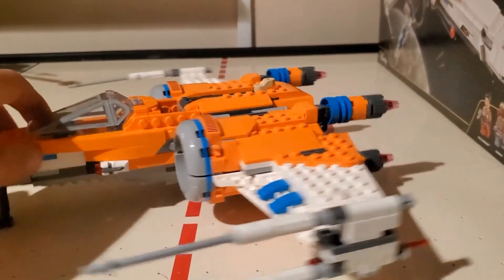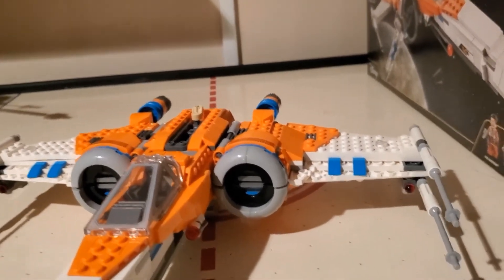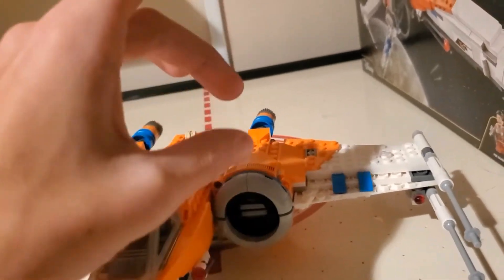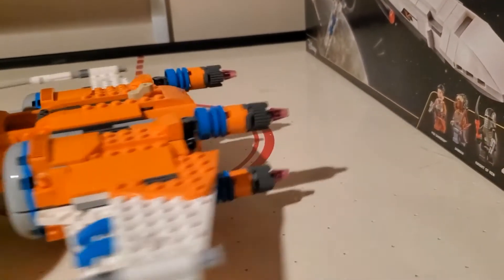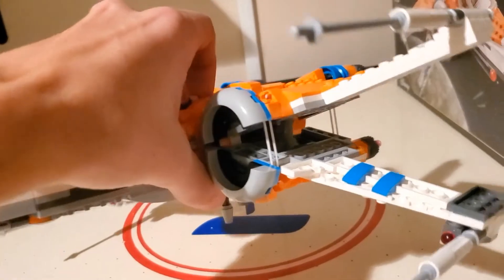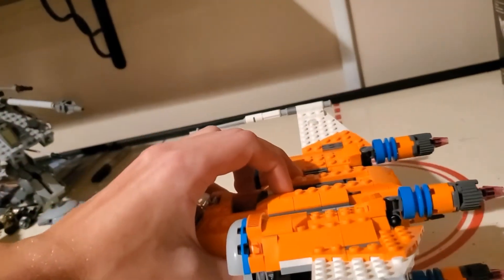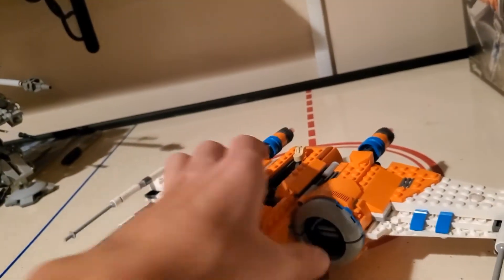Taking a look at the engines and wings — here comes the main difference between Resistance and Rebels. Rebels will have two engines, like one up, one down. This is just one big engine right here, even though there are four separate thrusters on the back. The wings open up with the same pull mechanism, and then that thing twists to keep them open. Rubber bands do have different placements — not important at all though. And they close just like that.